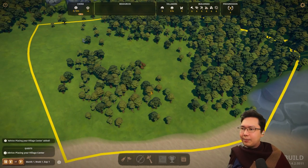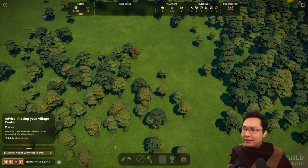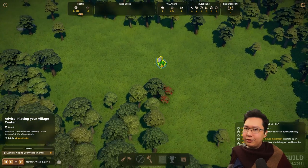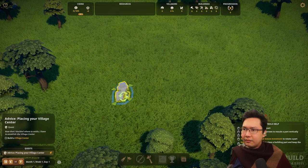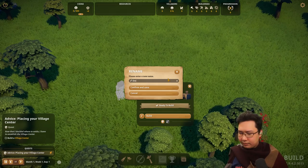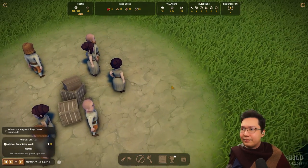Now we have to place your village center, so we just keep following the quest. Spacebar does pause the game. So there's the build button, there's the village center button. I assume we should want it near those berry trees, so like here. We can rotate it but it doesn't really matter — that looks like a good spot. We live in... Dwellmend. Confirm. Build. And there they are.